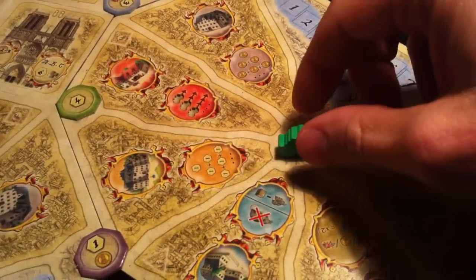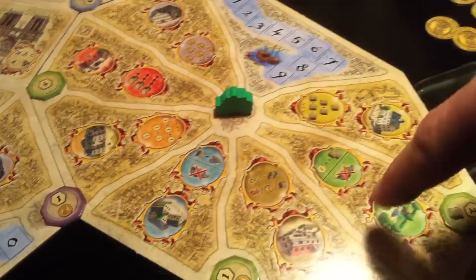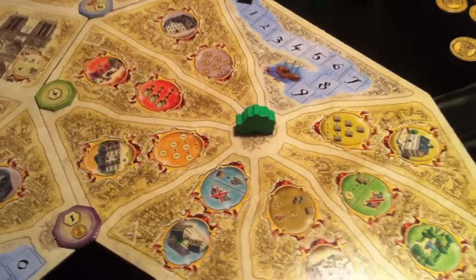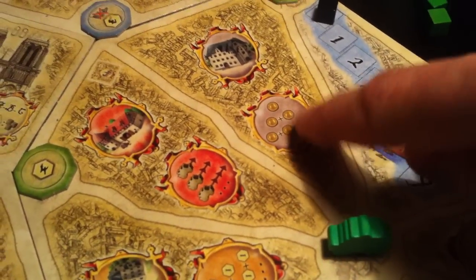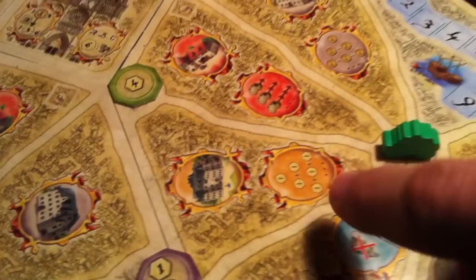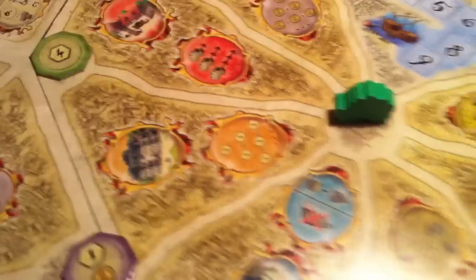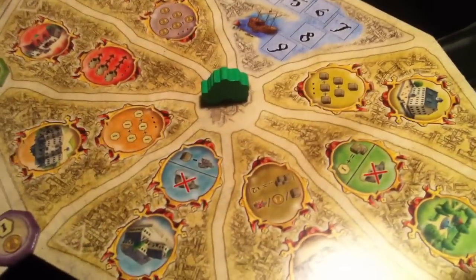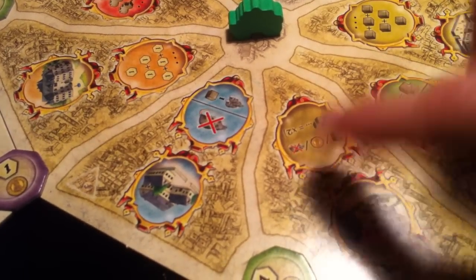This is my borough - you can tell because I've got my little carriage in the middle of it. I've got all these different places I could put my influence, which will give me different rewards. Putting influence into the bank gets me money, putting influence into my manor gets me victory points, and putting influence into the hotel lets me choose between more influence, money, or reducing the rat population.